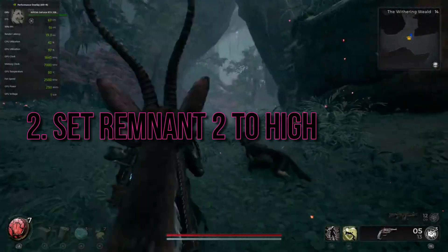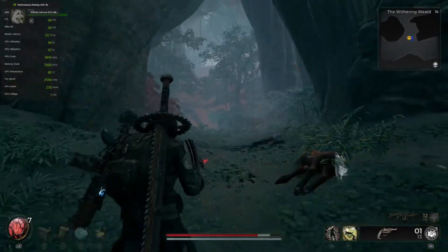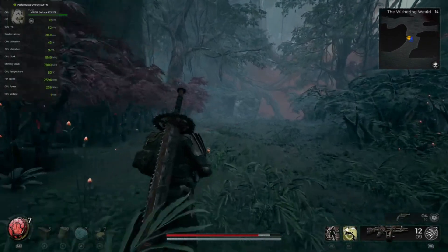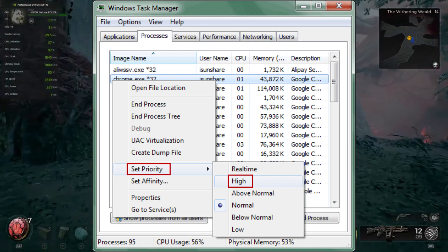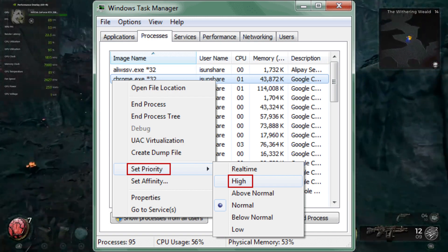Step 2: Set Remnant 2 to High Priority. Let's ensure Remnant 2 gets all the resources it needs by setting it to high priority. Launch Remnant 2 and press Ctrl+Shift+Escape to open Task Manager. Go to the Details tab and locate the main process of the game, Remnant2.exe. Right-click on it and select Set Priority, then choose High.